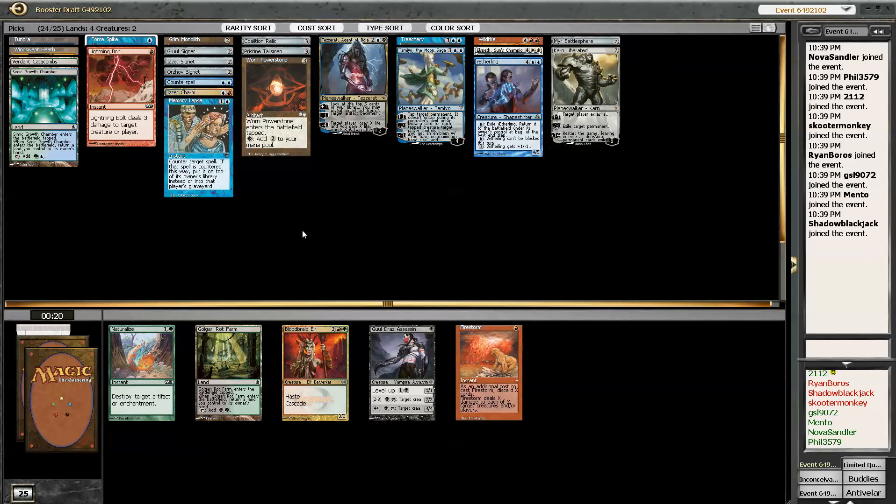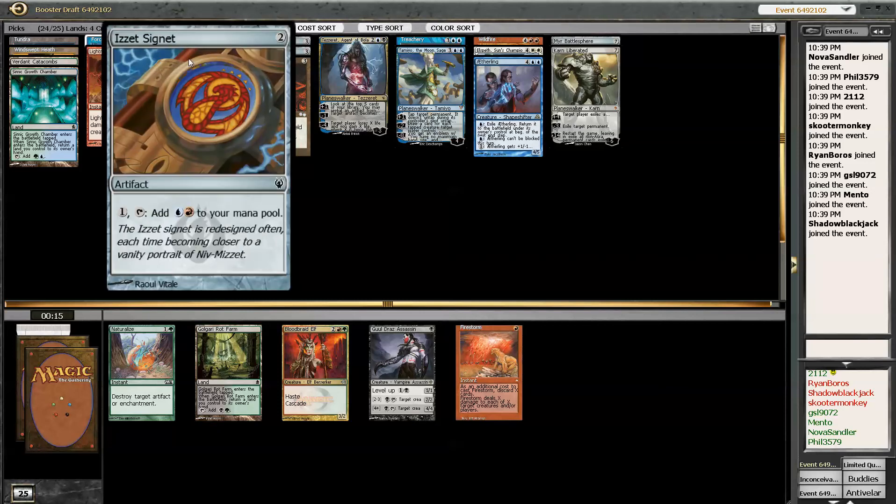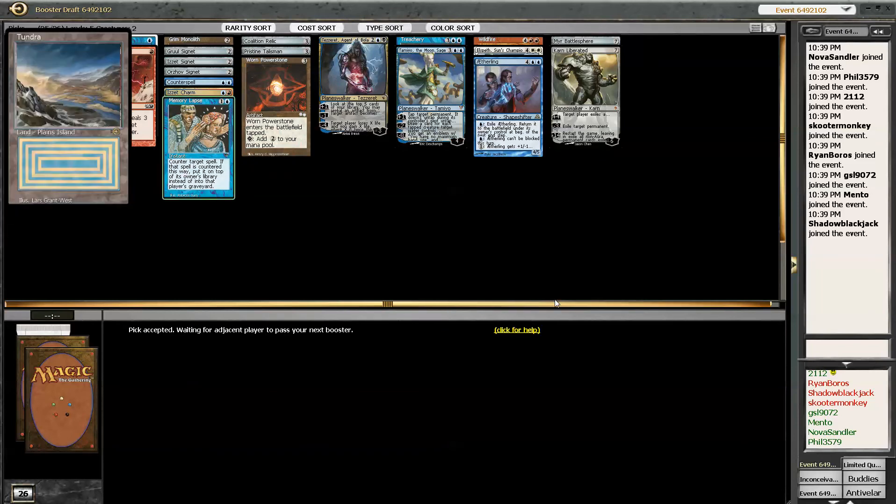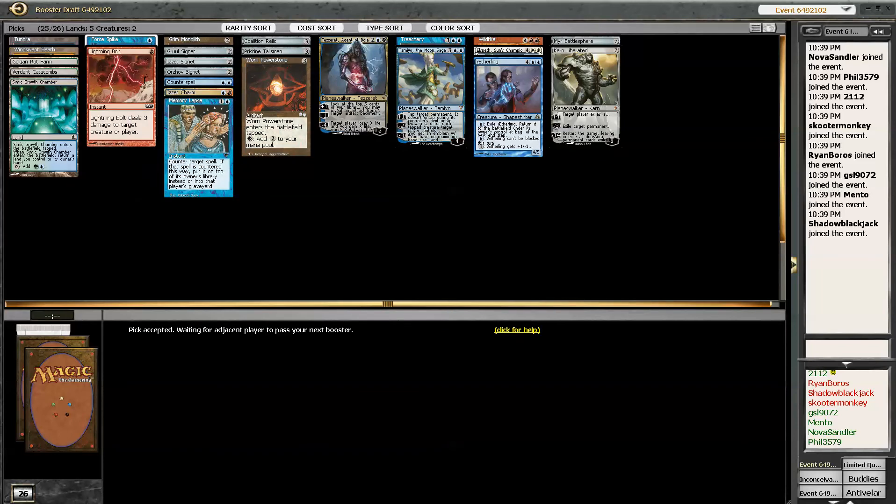Alright, well this is a weird deck — I don't think it's very good. Golgari Rot Farm, I guess. Don't want to miss our land drops — it's basically a swamp. Or Everglades, if you will.